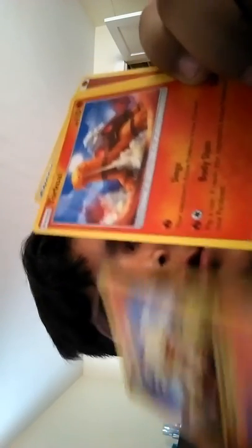We got a Rare Candy and a Fire Energy. And we got a Hollow. Then they added a Jolteon EX, an Arcanine — and that's about it.